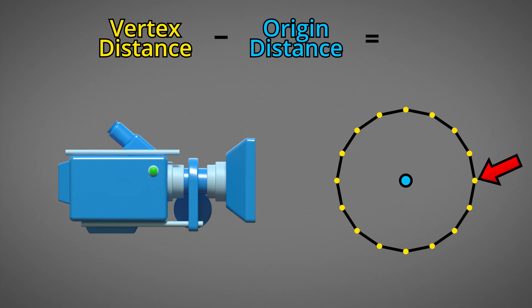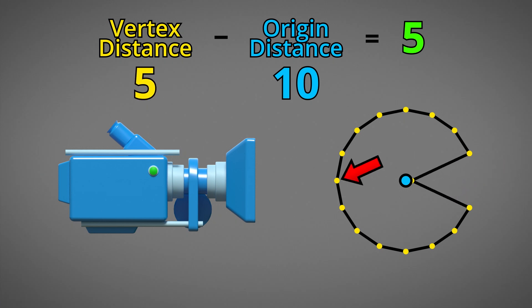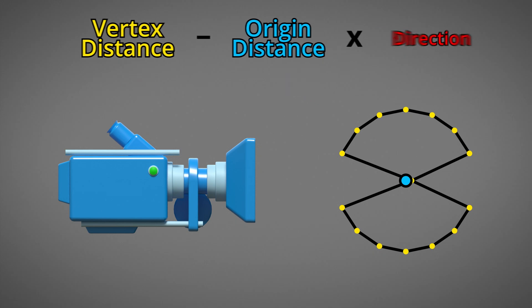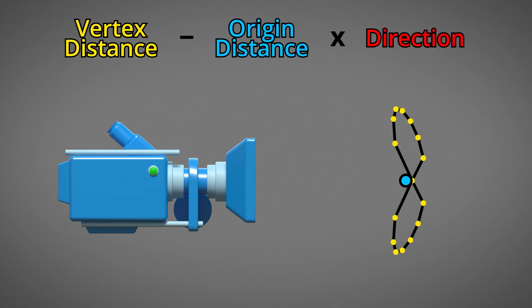I know all of this sounds really complicated, but let's just take a second to picture what this actually does. If the vertex is further from the camera than the origin, we end up with a positive number — multiplied by our direction, that'll move it towards the camera. If the vertex is closer to the camera than the origin, that'll give us a negative number, pushing it away from the camera when multiplied. So when this math is applied to each vertex on the object, it squishes our object in nice and flat, while still looking correct from the camera.